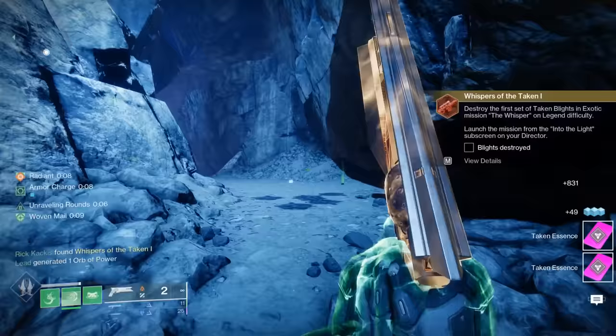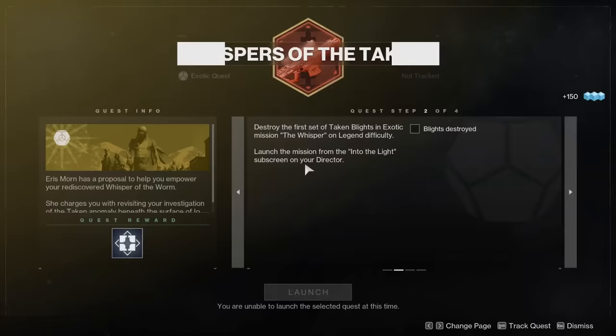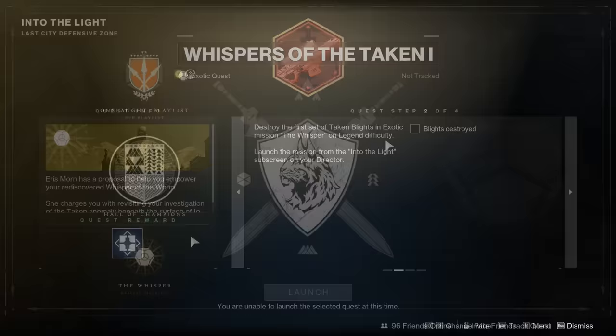The next step is going to say: destroy the first set of Taken Blights in the exotic mission the Whisper on Legend difficulty. So go ahead and restart that Whisper mission, change the difficulty to Legend, and load in.